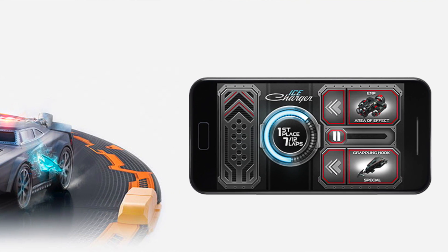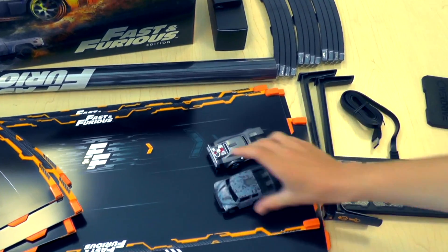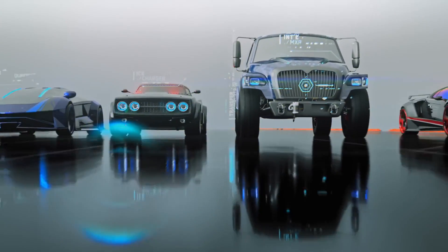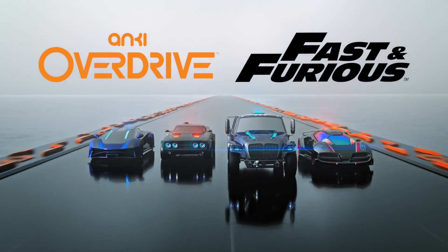That's our unboxing of the Anki Overdrive Fast and Furious Edition, with the Ice Charger, the MXT, the extra rails, and the Power Zone. Thanks for watching — next time we'll put it all together and have a Fast and Furious race.